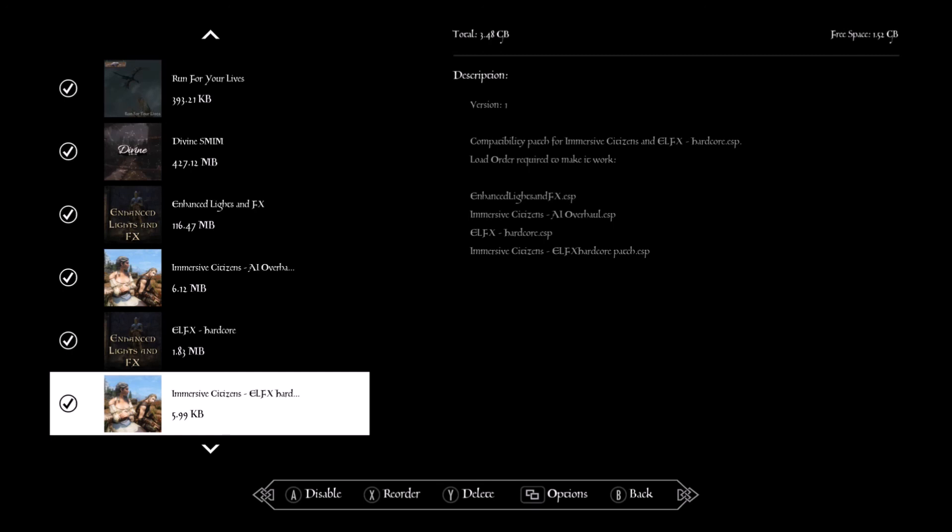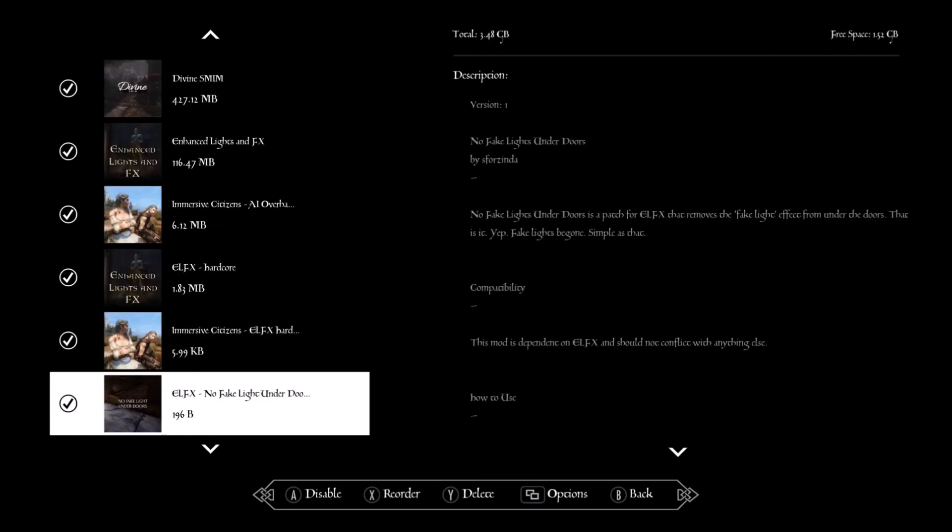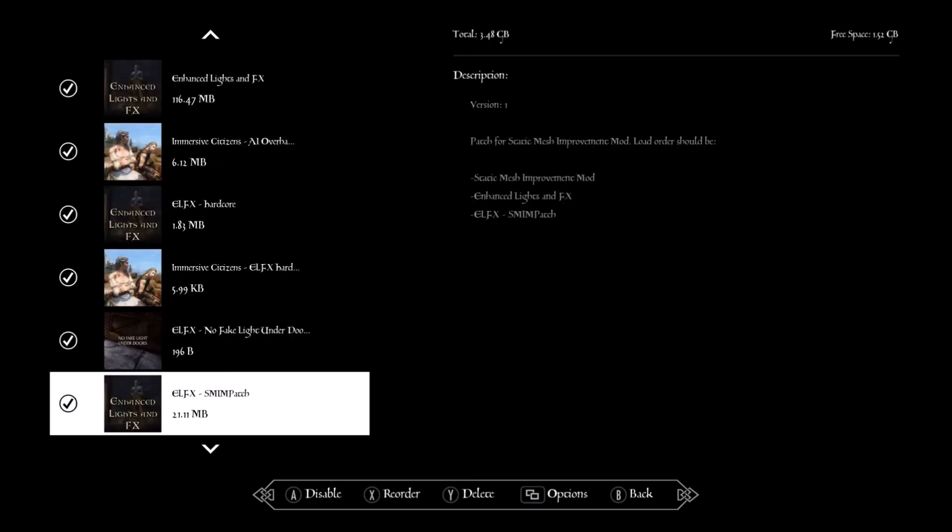ELFX No Fake Lights Under Doors — this mod cuts in and out sometimes, but most of the time you actually do get lights removed from under doors.